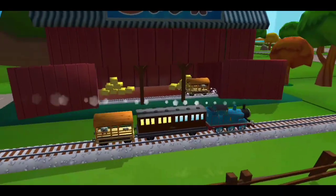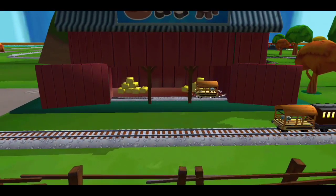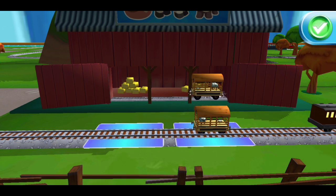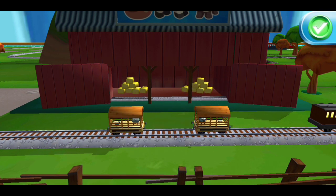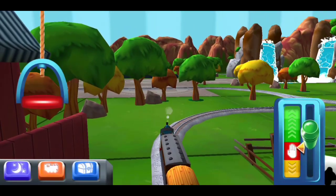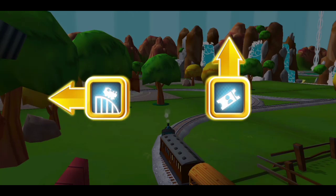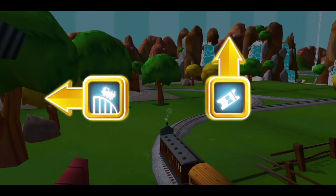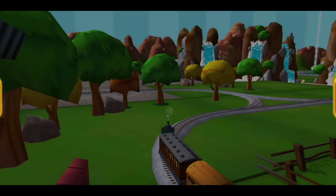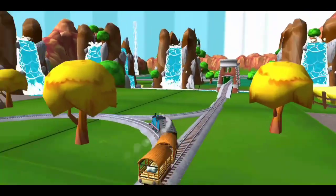A new wagon — your engine would love to pull that. Where should we go next? Forward leads to the Town Square Station, left leads to the Crazy Coaster Mountain. Next stop, Crazy Coaster Mountain.